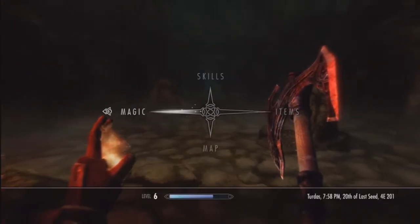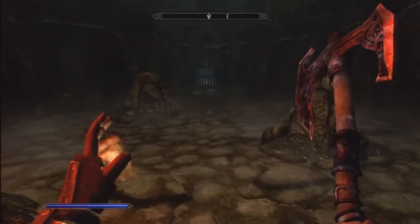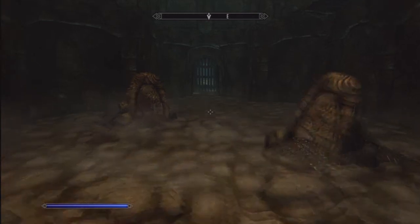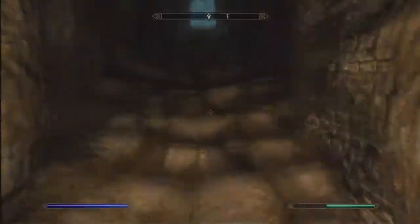What you want to do is activate that stone that I just did. Make sure you go to your magic shouts and have Whirlwind Sprint on. Then you're going to want to line up, run through, use Whirlwind Sprint like I just did, and then sprint for the rest of the way.